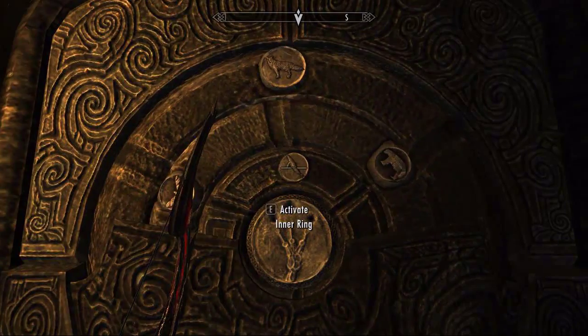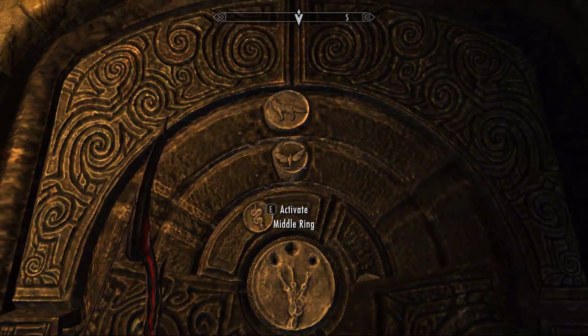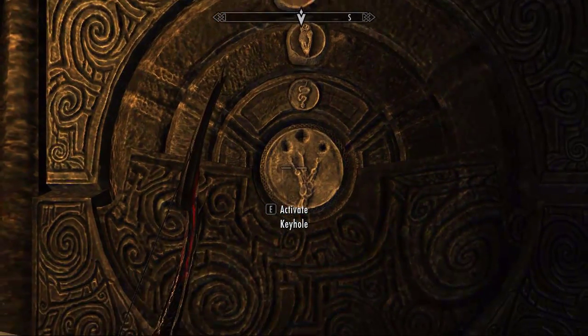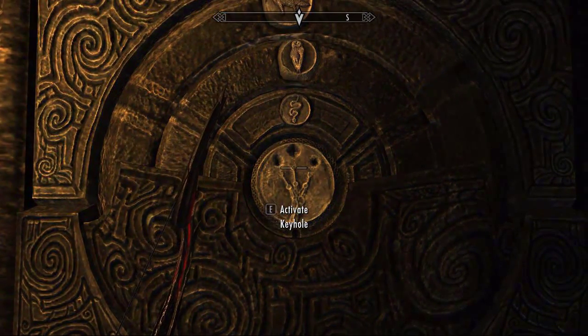The code for this one is Wolf and then Snake. You can see it on the claw if you really need to. Shove the claw in and the door will open.